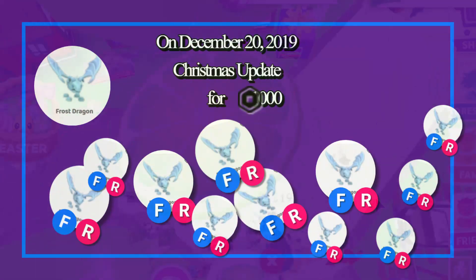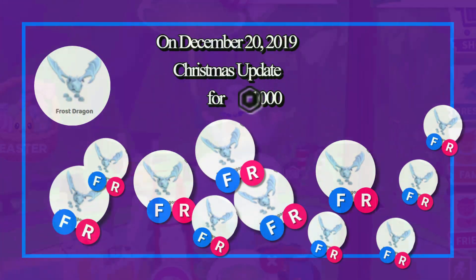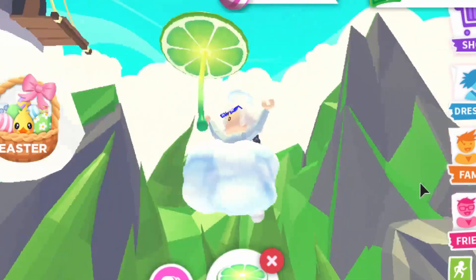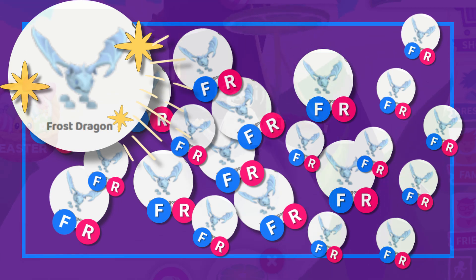The frost dragon came out on December 20th, 2019 for the Christmas update. Since it's pretty old, usually people want to add a fly and ride potion to their frost dragons to either flex it or they just feel like riding it and flying it around the map. That makes the frost dragon more rare than it used to be, and so people with frost dragons are adding fly and ride potions, which is why nobody really carries around a normal frost dragon with no potions.